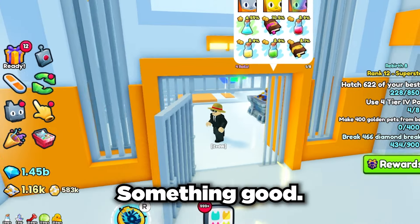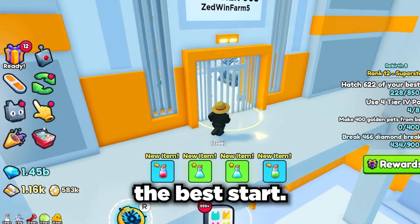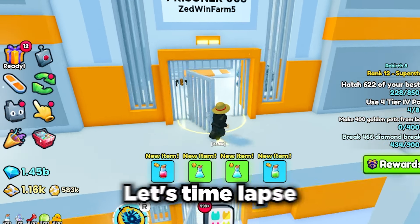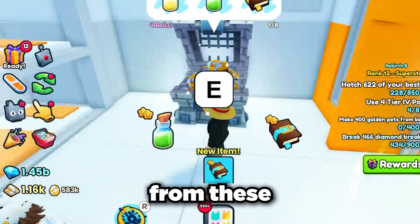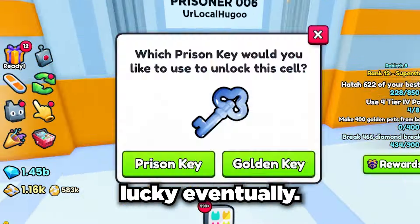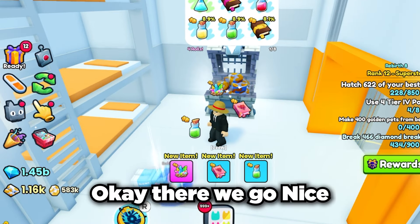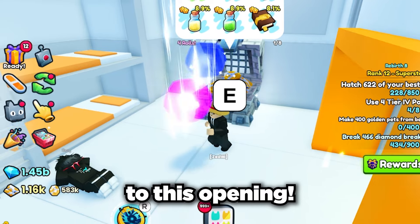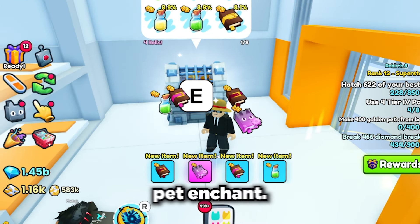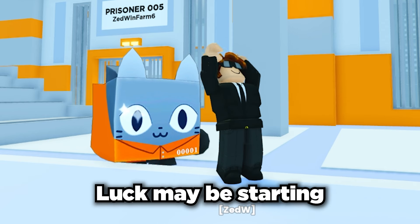Okay, first chest, please something good. That wasn't the best start. Time to speed things up a bit - let's timelapse until we get something good. There's so much good loot we can get from these prison chests so we will get lucky eventually. We got a charm stone - nothing crazy but a good start. And we also managed to get an exotic pet enchant, so luck may be starting to turn.